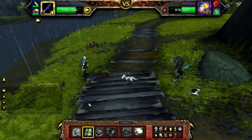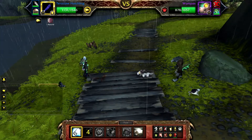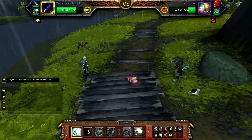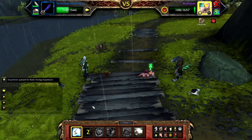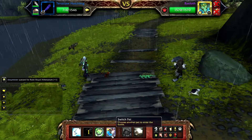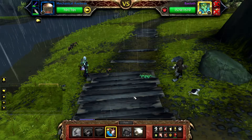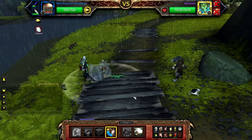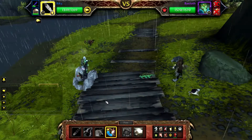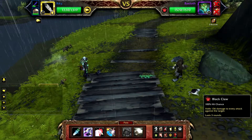Once Wumpus is defeated, Baeloth will enter the battle. Swap straight to your leveling pet. Baeloth will use Crystal Prison and stun your pet — however, this does no damage, so a level 1 pet can be used here. Once your pet has been stunned, swap to your Icky.